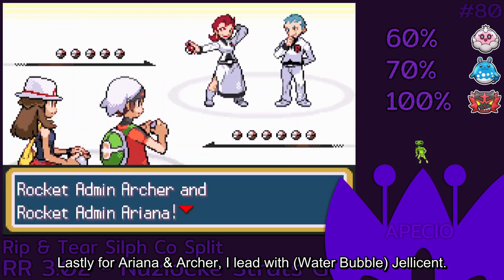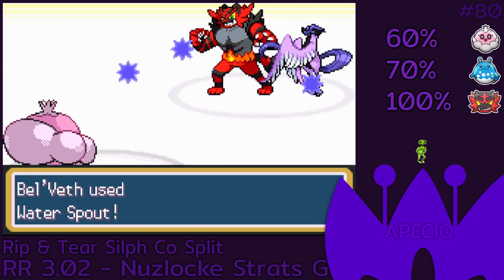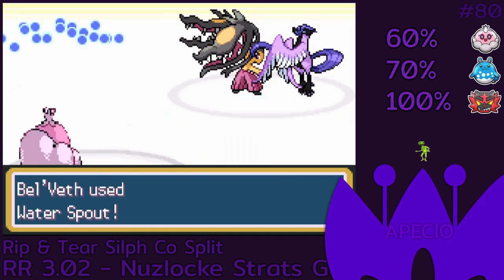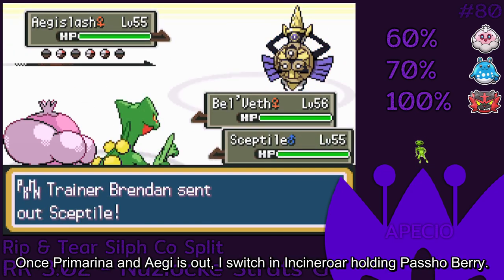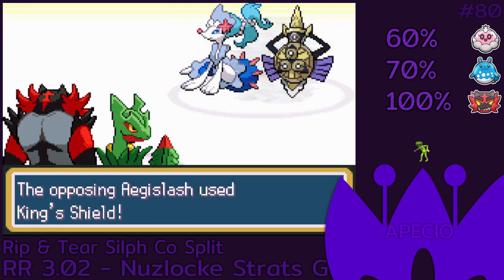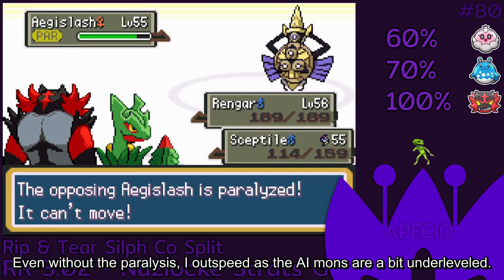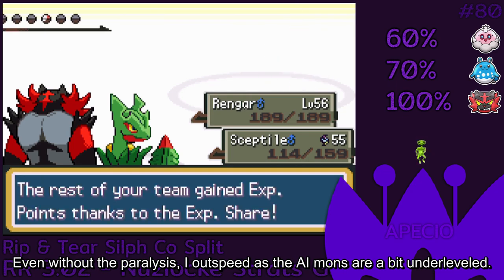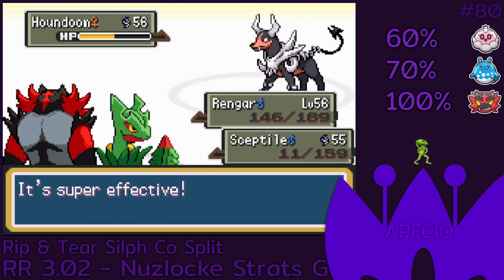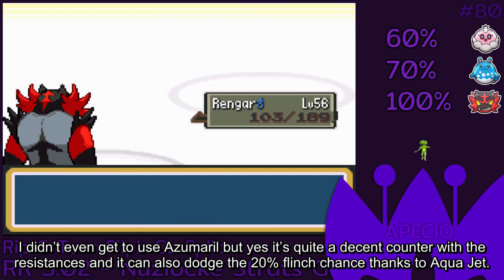Lastly for Ariana and Archer, I lead with Jellicent. We pretty much get free OKOs thanks to Waterspout — do make sure to learn Energy Ball so that Primarina comes out later. Once Primarina and Aqua is out, I switch in Incineroar holding Passo Berry. Even without the paralysis, I outspeed as the AI's Pokémon are a bit underleveled. I didn't even get to use Azumarill, but it's quite a decent counter with the resistances and it can also dodge the 20% flinch chance thanks to Aqua Jet.